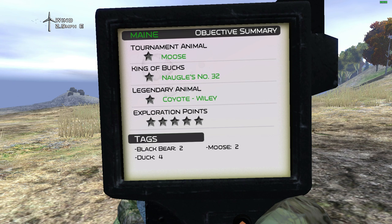The coyote named Wiley - Wiley Coyote, I get it, that's funny. We have two black bear tags, four duck, and two moose. So we got two moose tags, two black bear, and then we need to go for the king of bucks as well. Easy enough.